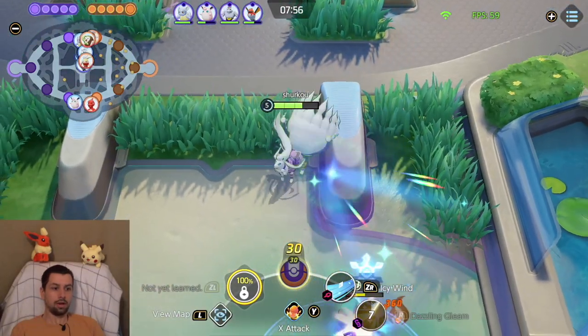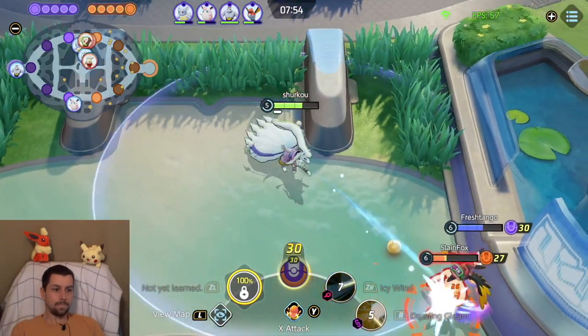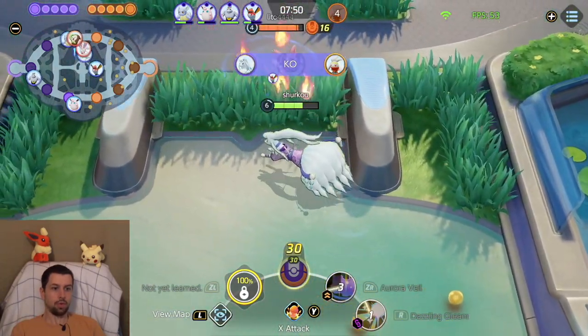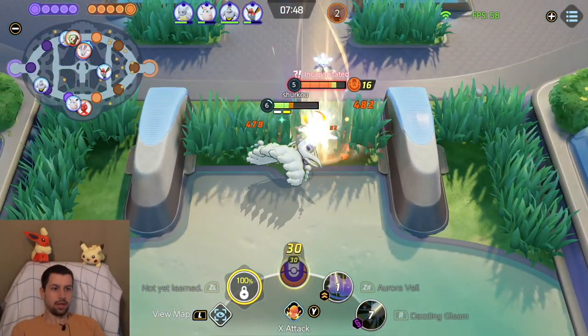Yo, let me help this guy. Yeah, nice bro. I get the double buff. No — did he not have a double buff? Now we pop the Aurora Veil and we go crazy with the X-Attack.